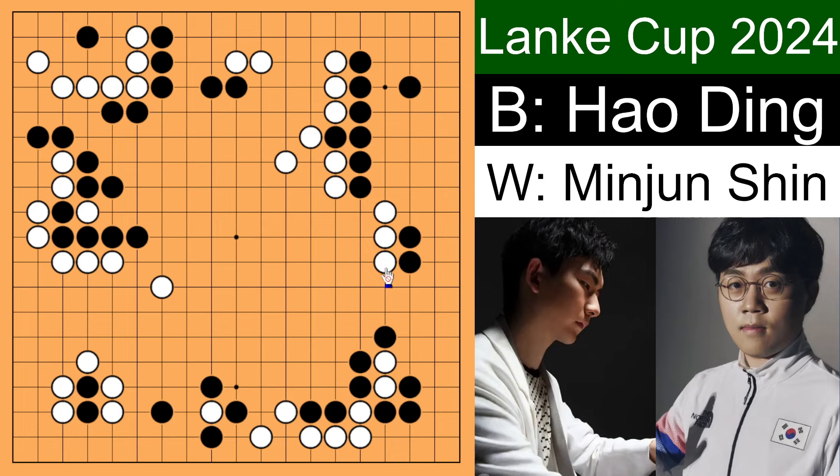Now that the top left corner is settled, black comes back and pushes over here. AI actually recommends to just simply jump — if black ataris, just come out, don't get attacked. But Shin Minjun out of nowhere wants to have a good fight. White extends and black extends. If white blocks, then black cuts. To ease the pain of the cut, white pushes, hoping black to extend and jump out. But Ding Hao ignores white and backstabs.